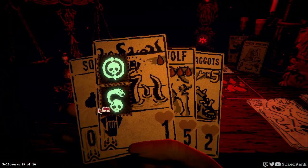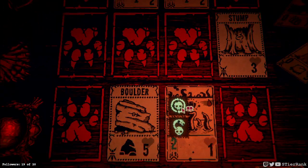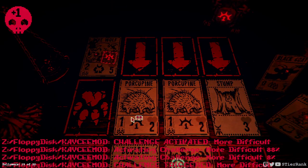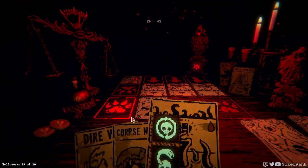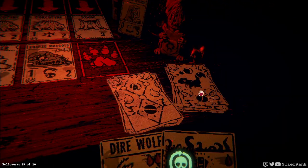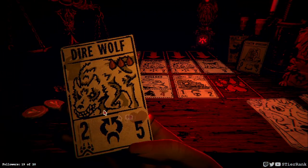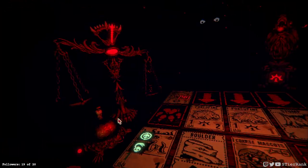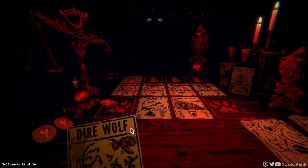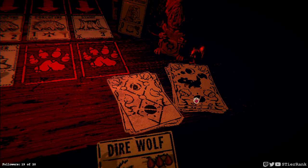A porcupine. We could just go ahead and deploy our guy here — we'll do a little bit of damage and get redeployed if he dies at the hand of the porcupine anyways. The corpse maggots can go out. So let's put this in front of the dire wolf so we don't get ahead of ourselves. Interesting that it blocks both attacks of the dire wolf — I like that a lot.